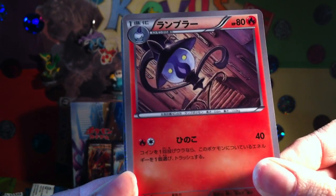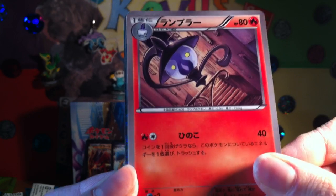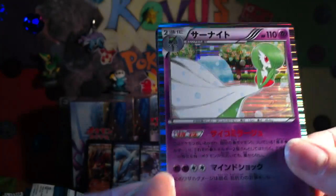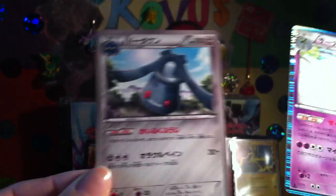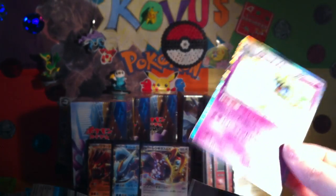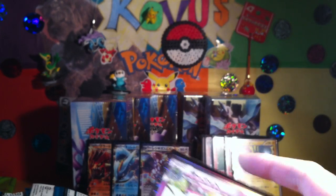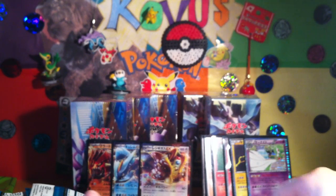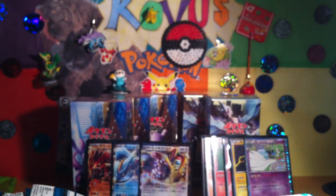So we've got a Lampent, Fungus, Wigglytuff, nice Gardevoir — nice — and a Bronzong. Gardevoir's very nice, very attractive, bit shiny. More holographics — so nice. So far, this booster box is very nice.